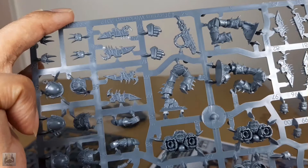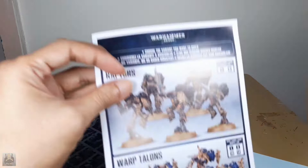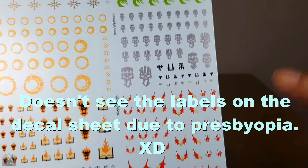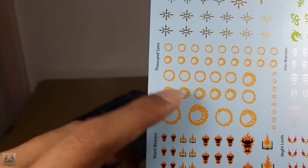So that's it — just two sprues and the box full of bases. And of course we have a set of decals. These are going to be extra because I'm not going to assemble this as Raptors — I'm going to kitbash them into something else. There are decals for the Night Lords and the Alpha Legion, and Tzeentch too! Some runes and some writing here — you can use that too, maybe if you have a character with a book or paste them on the side of transports.